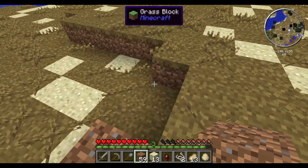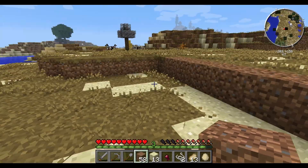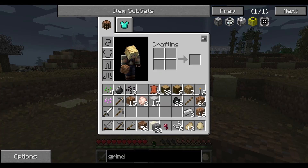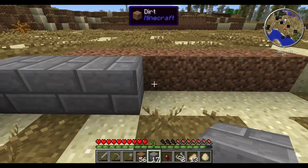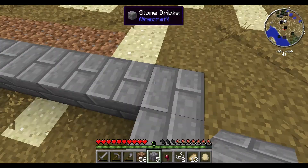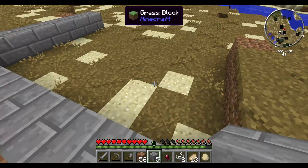We'll kind of fill this in. Actually, this is probably not a bad spot to build the house — we'll just go start with this here. I'll put our floor down. So we'll start off with this being our house. What do we got here — that's one, two, three, four, five, six, seven, eight, nine. Nine by nine.